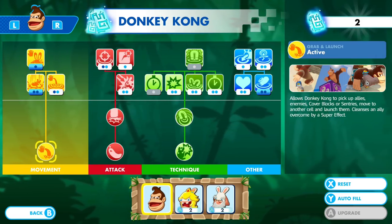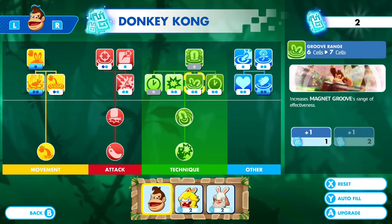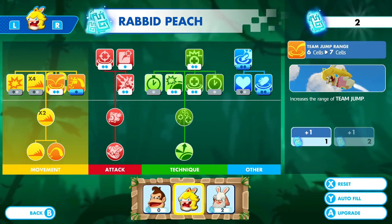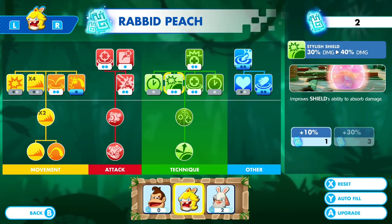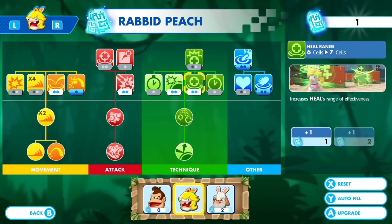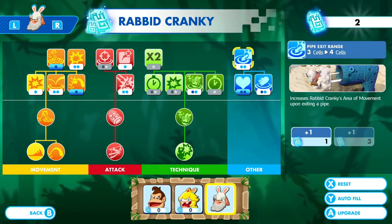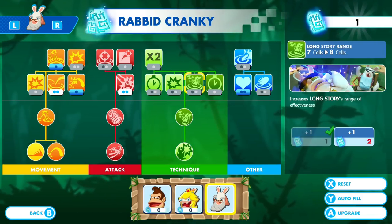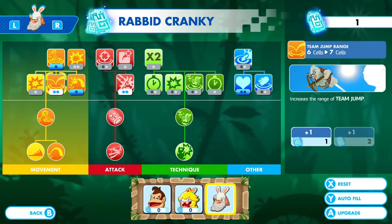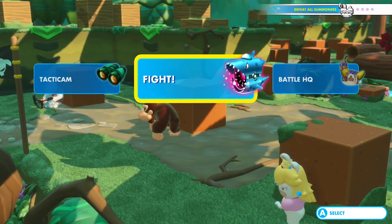Let's look at the skill tree. We actually have two points to assign. Let's do some health for Donkey Kong. And then for her, she also has two points. Let's ramp up our heal range and make it a mega heal. We could also ramp up his pipe exit range and do team jump range. I think we're doing good — sorry for doing that now, but I had to do it at some point.